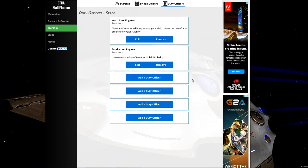For duty officers on a cheap budget, there are only two I recommend straight away. First, a warp core engineer for a chance of improving ship power on use of any power ability — you don't need a very rare one, a green or rare will do. Second, a fabrication engineer for increased duration on Reverse Shield Polarity, which increases the time the shield polarity is up and overall increases your lifespan.